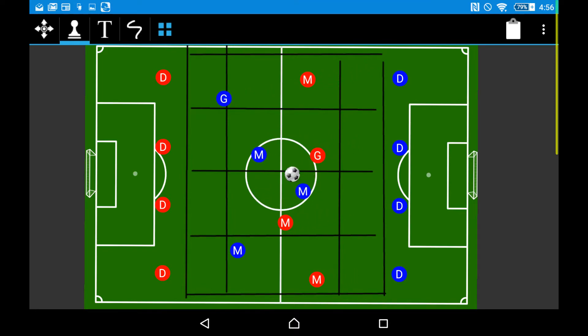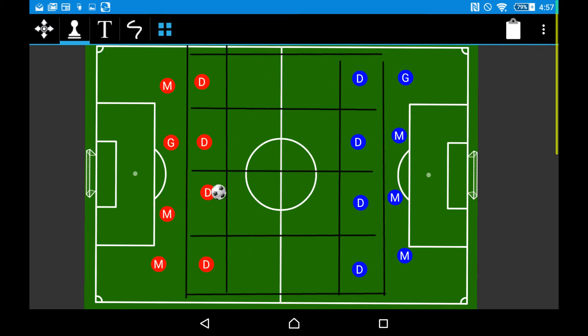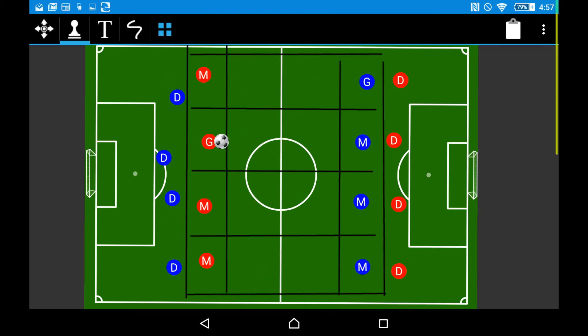The ball needs to be passed across the line for the team in possession. And the defending team, the team without the ball, has to make sure — at least for the first four passes, definitely without stealing the ball — that they are able to perform pressure, cover, balance.